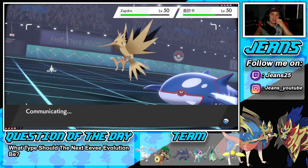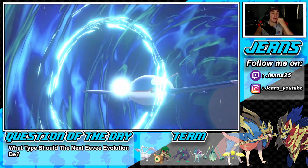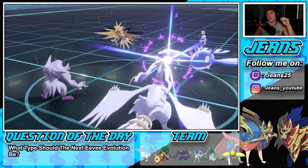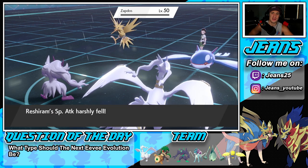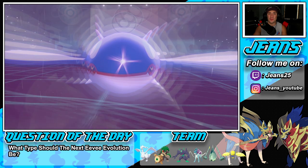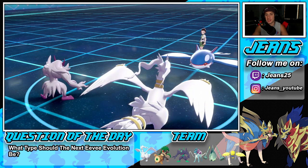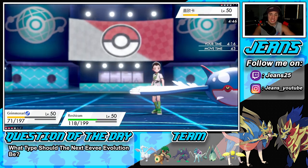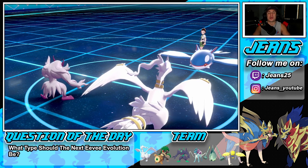Thunderbolt comes out going after Grimmsnarl, and Origin Pulse pops — but we have Light Screen up so everyone soaks it up. Draco Meteor flies and takes out Zapdos — it never fails, doing massive damage. That's the risk: huge damage for the minus-two Special Attack drop, but it's worth it. Spirit Break drops Kyogre's Special Attack. His rain is gone. He cancels the battle — 1-0 to get this video started!